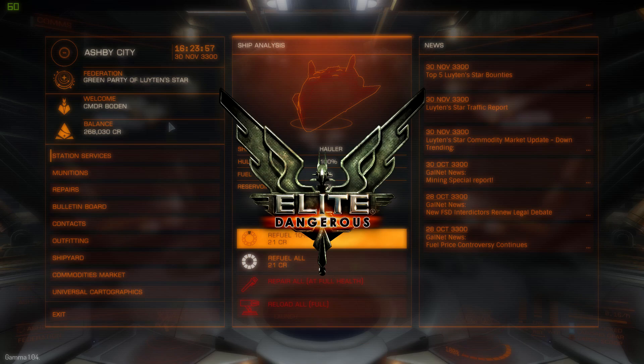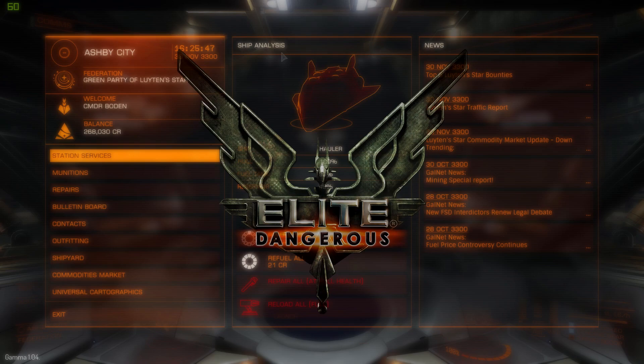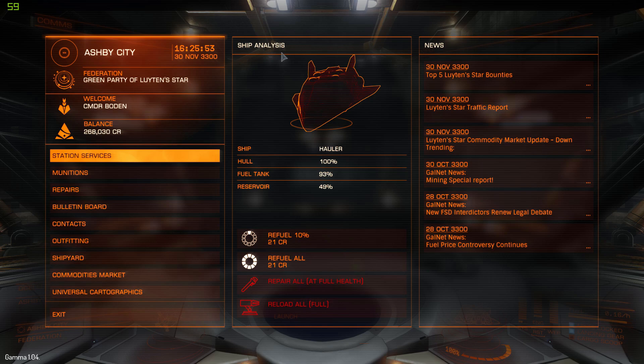Welcome back everyone to some more Elite Dangerous. Today we're looking at in-system trading. In-system trading completely relies on your ability to find a perfect system with the perfect starports that require each other's services and commodities.